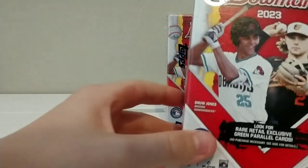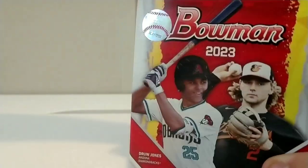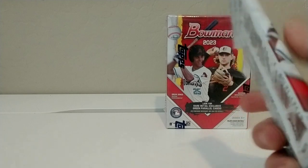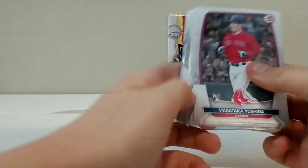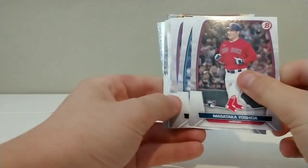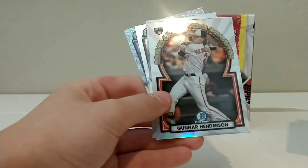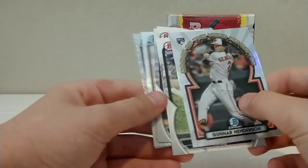There are about eight packs in here with six cards per pack. In our last video we pulled Drew Jones and Jackson Holiday, so I'm hoping to repeat that, but only with the autos. First pack, here we go. We got Masataka Yoshida rookie — that's nice. Jordan Groschans. Mookie Betts. Egwy Rosario. Kyle Stowers rookie. And Gunnar Henderson — Rookie of the Year favorites. That's a good card. Not numbered, but one of the top prospects.